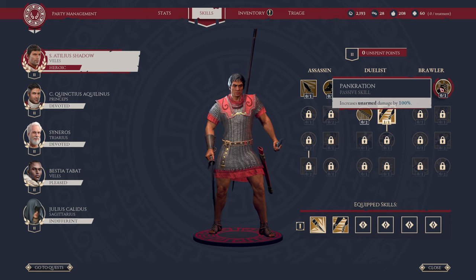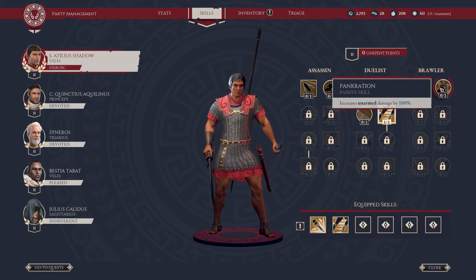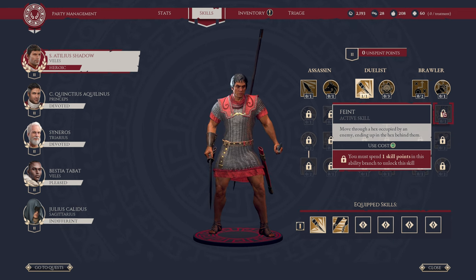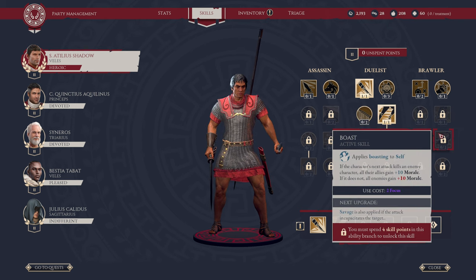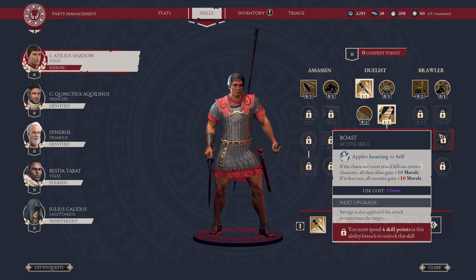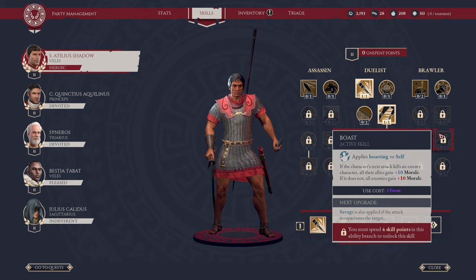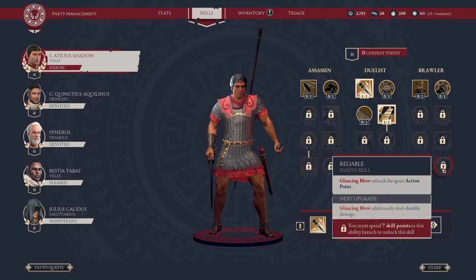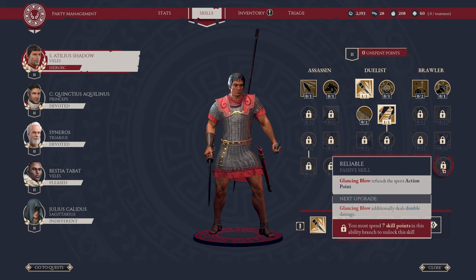Next, we have Pankration — increases unarmed damage by 100%. So Brawler, not surprisingly, you want to use your fists. Feint: move through a hex occupied by an enemy, ending up in the hex behind them, which allows you to basically flank them. Boast applies Boasting to self — if the character's next attack kills an enemy, all allies gain plus 10 morale; if it does not, all enemies gain plus 10 morale. So you can buff your team or the enemy depending on how it goes. Savage is also applied if the attack incapacitates the target — requires two focus and four skill points. And finally, Reliable: Glancing Blow refunds a spent action point. This is huge, especially when taking on enemy tanks, because Glancing Blows do partial damage and then you get another shot. Requires seven skill points. That is Veles.